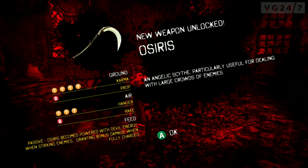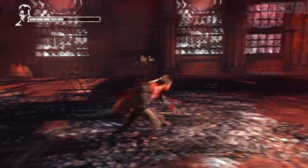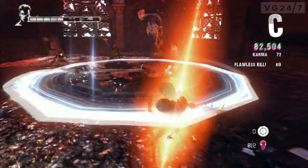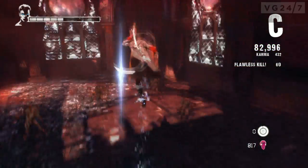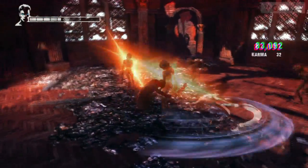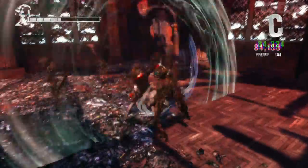Next up is the Osiris, which is a scythe. Every demon needs a scythe. It spins and hurts people. Osiris can also charge up, so it can do double damage and looks pretty damn special when that happens, because you get this sort of lens flare effect coming off the blade.